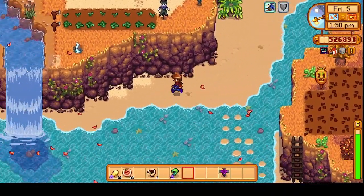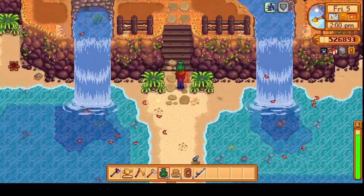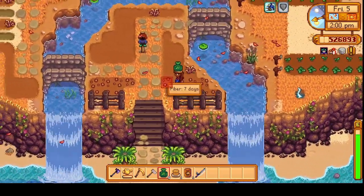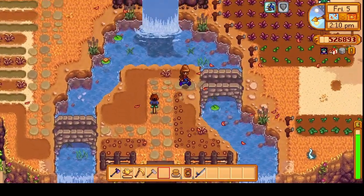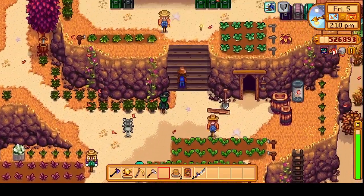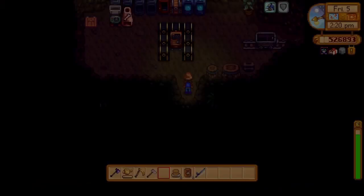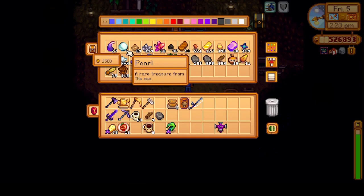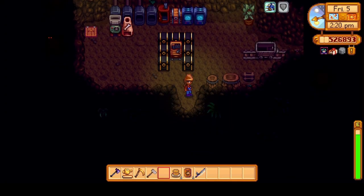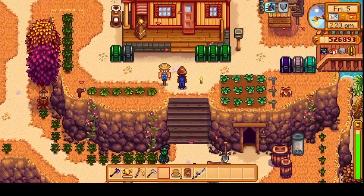Fiber seeds are proving to be an issue now because we need mixed seeds to make those, and I'm not finding a whole lot of mixed seeds. I needed to go up to the carpenter shop too — we need wood. I don't think we have enough, but we'll take what we have and see what we can get. Let's go up to Robin's shop.